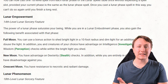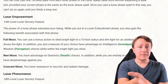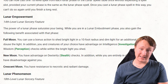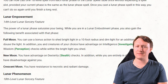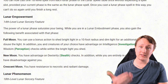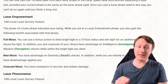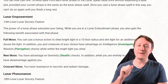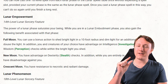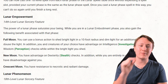Investigation advantage might have some value, but advantage on Stealth for new moon feels redundant when you can just go invisible. Resistance to necrotic and radiant damage from Crescent Moon is brand new and hard to find elsewhere in 5e, so there's clearly a better option here. In my opinion, the full moon and new moon benefits are very much overshadowed by the Crescent Moon phase.